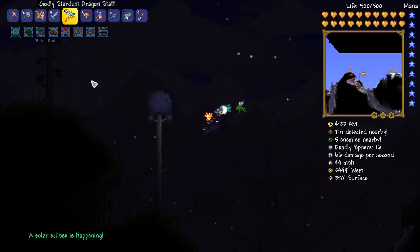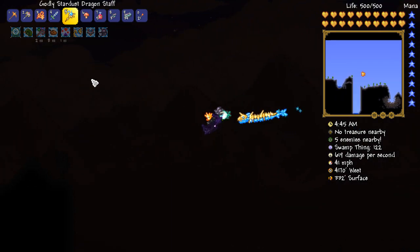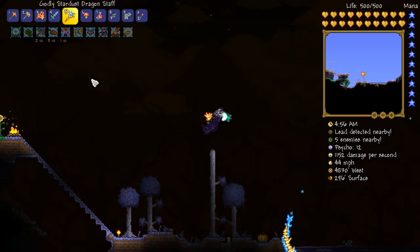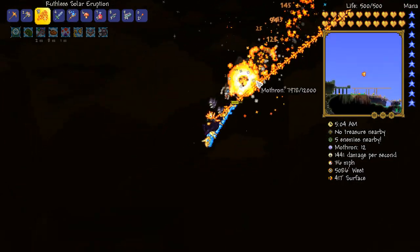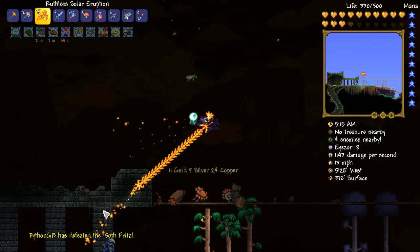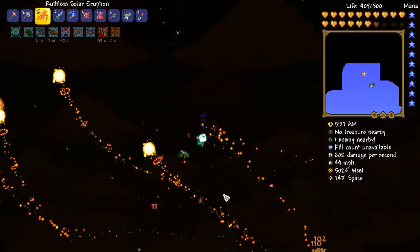Solar eclipse? And we still don't have a freaking enchanted sundial in this world? There comes a point where the solar eclipse is just a pain in the ass. When it first happens it is just like, oh my God this is amazing — maybe we can get the Eye of Cthulhu yo-yo and make some progression in late hard mode. But later on in hard mode it just becomes, for God's sake, why are you doing this? I am going to go ahead and get way up in the air because then it will just be the cultists we are going against.